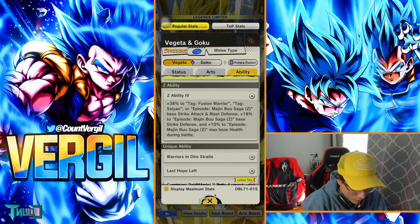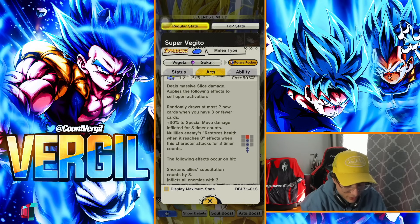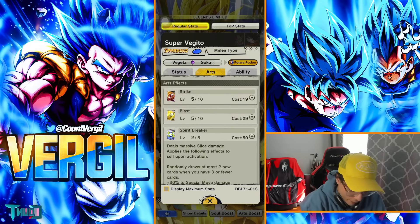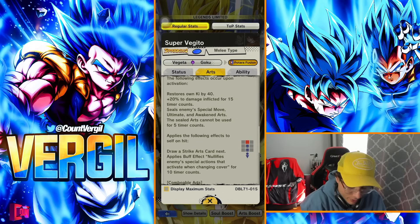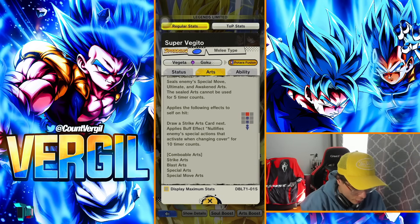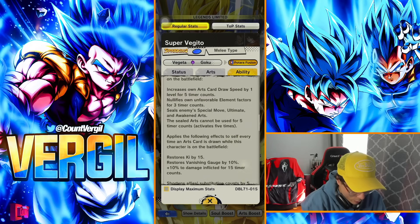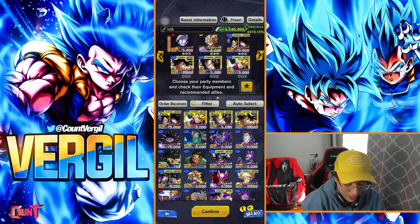Super Vegito here is at 14 stars, getting that extra 10% to Majin Buu saga which is really good. His main mechanic is the guaranteed Rising Rush — there are obviously characters that can cancel the buff effects, but it's not every single character. Blue is actually not a bad color right now. Good cover null, good vanish restore — that's pretty much what it comes down to, plus insane damage.